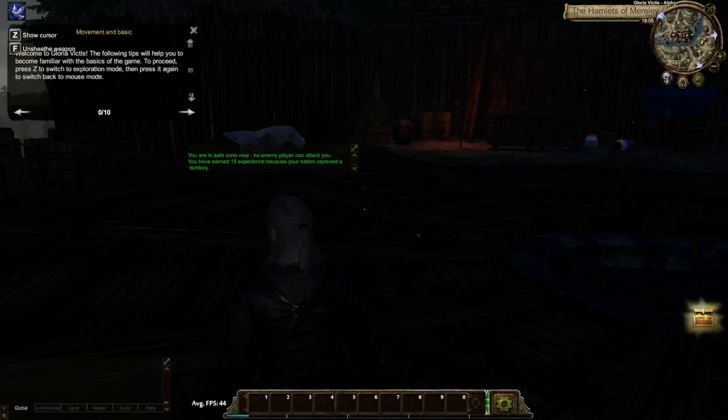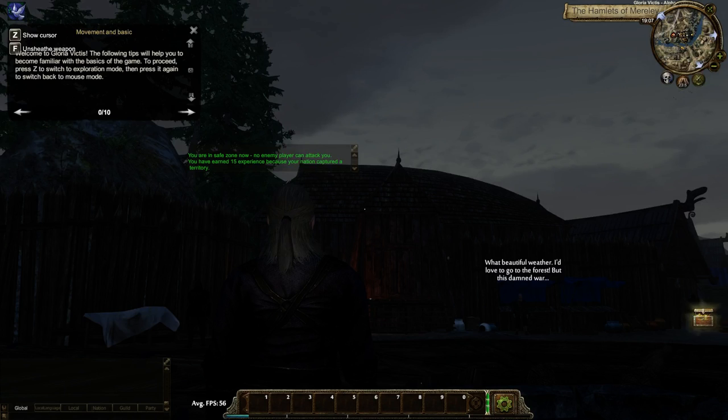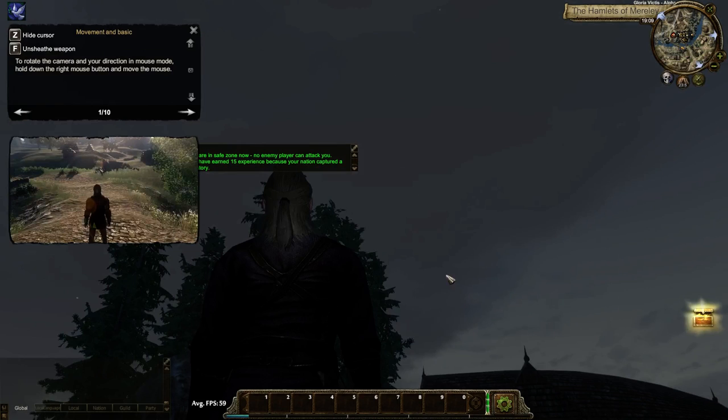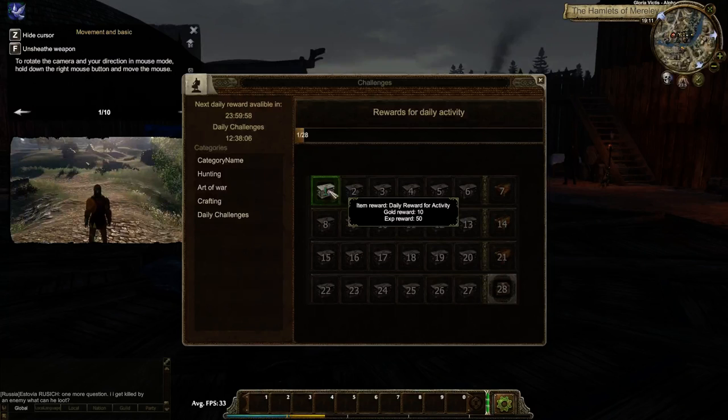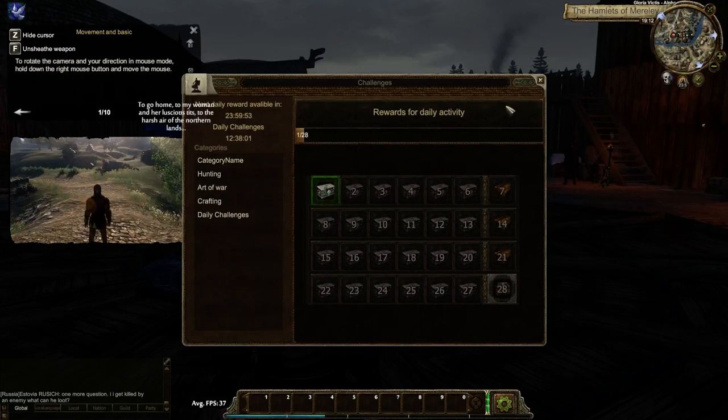We're in the safe zone — no enemy player can attack me. I've earned 15 experience points because my nation captured a territory. Welcome to Gloria Victis. We have an FPS meter which is doing respectably well right now. Z shows the cursor, though it doesn't seem super responsive to that. We get a daily reward for logging in — it's 10 gold and 50 XP. After opening it, I got what looks like an XP buff.